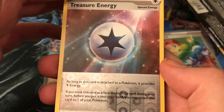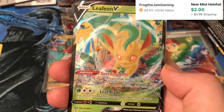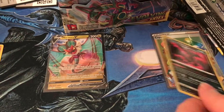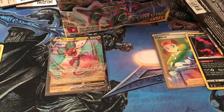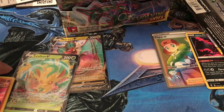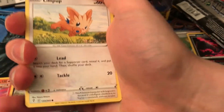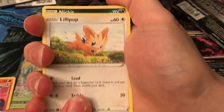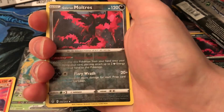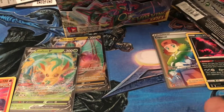We need a $200 card here, we need something amazing. Treasure energy — interesting. Leafeon V! Hey, as I was saying — I got something! Nice. So it looks like I only got this one as well, so if we were going into battle I'm technically up by one. We can probably only get like two V cards and then one more chance for V-Max or better.